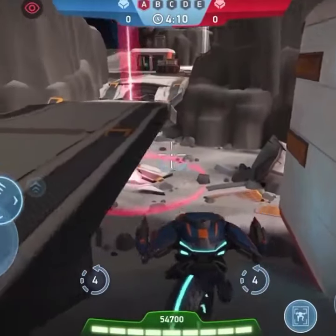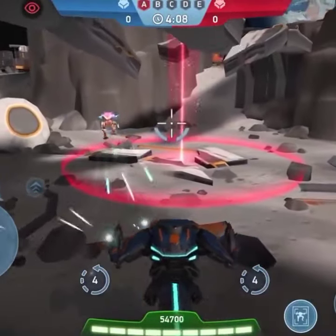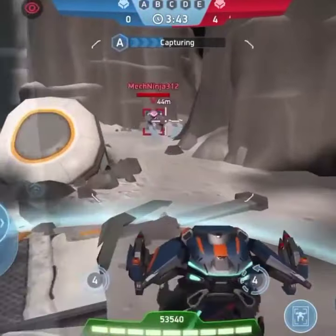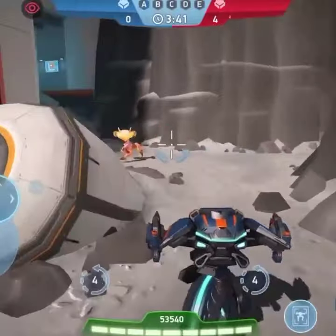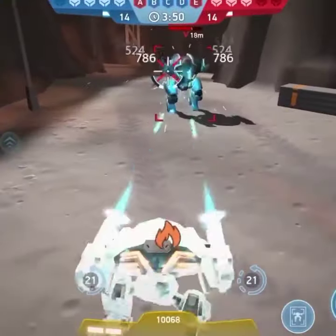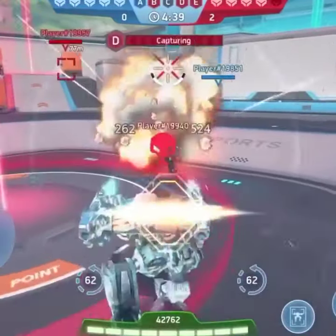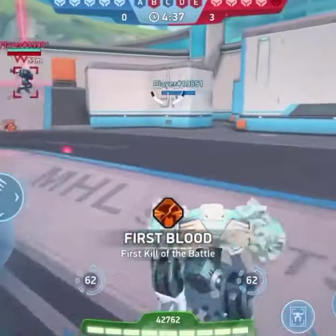Shadow uses ECM tech to make it invisible to map radar and targeting systems, but you can still see it. Javelin Racks and any other weapon system that needs a target lock becomes completely useless. The Shadow has a small profile and it's wicked fast — one of the fastest in the game. It even gets faster while Stealth is active, helping it duck and weave.